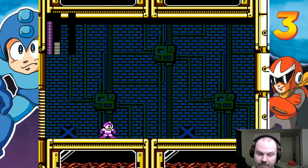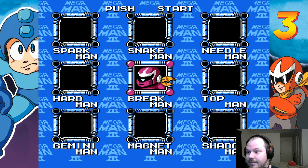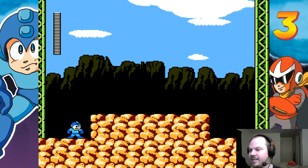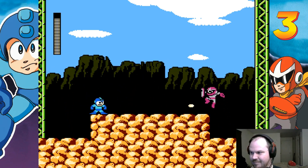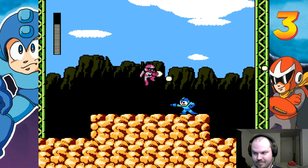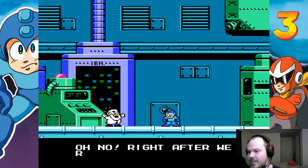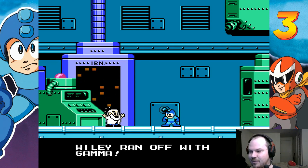Alright, that is all of the Dock Robots. So now we get to deal with the mastermind of the entire thing. Right after we received the last element, Wily ran off with Gamma. Oh, surprise.